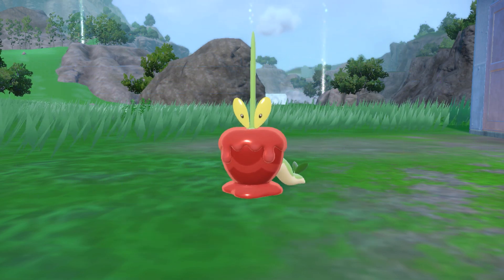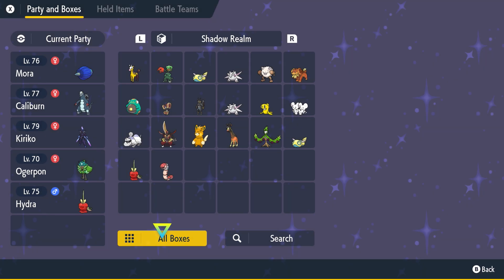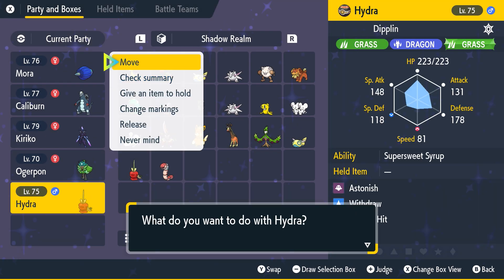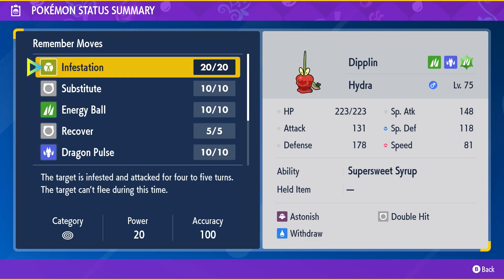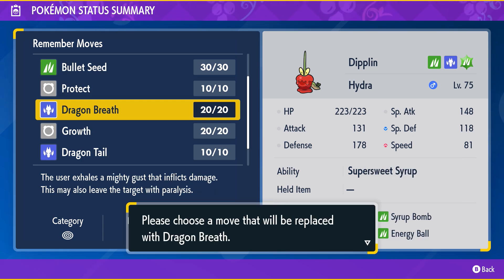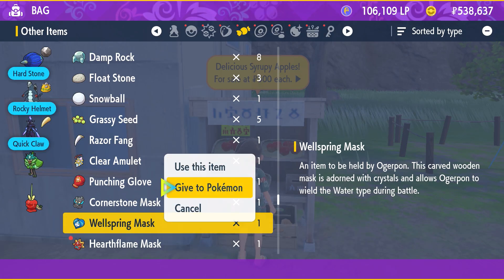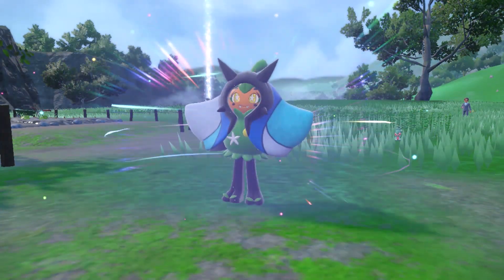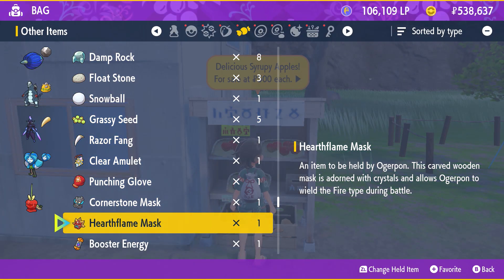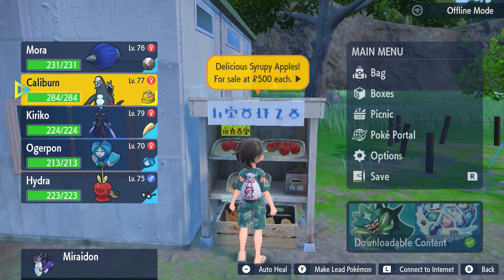Awesome — double hit now. Let's check summary. We need to give it some new moves. We're going to give it Energy Ball and teach it Dragon Breath. That's not bad. I'm also going to give something to Oglepond — we're going to give it Wife's Glasses since there's no real other items to give.